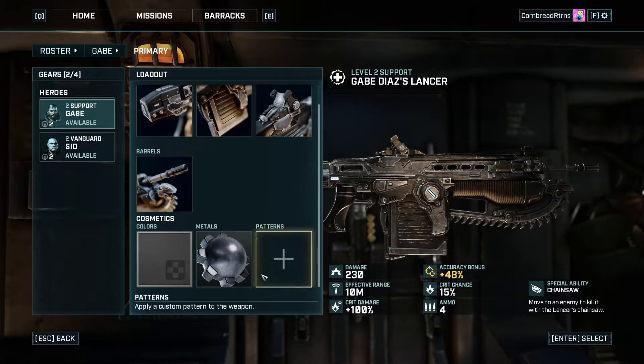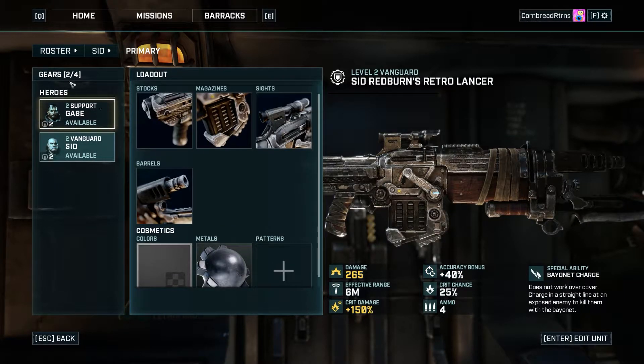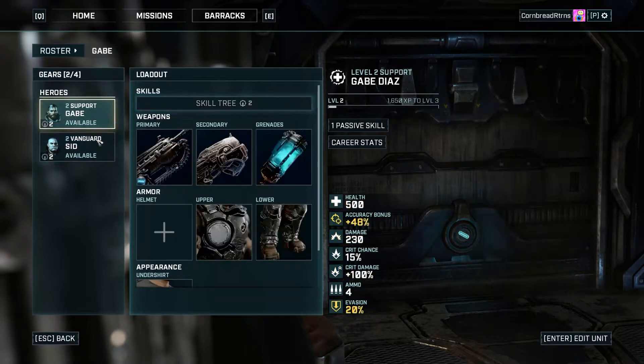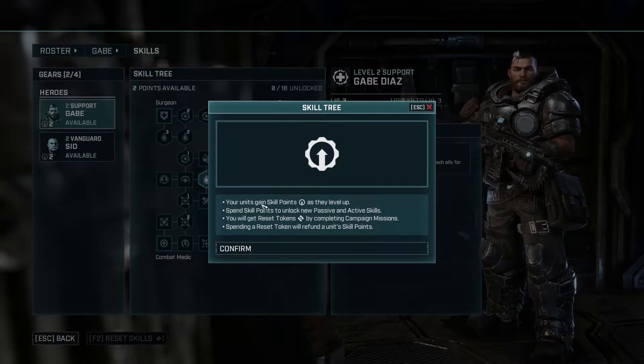Oh cool, you can kind of customize that — patterns, cosmetics, stuff like that. Interesting. I'm interested to learn a little bit more about that. But the big thing here is look at the skill trees. It looks like we've got some skills to unlock.